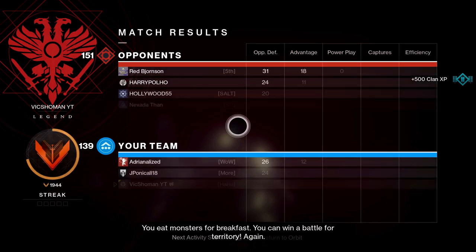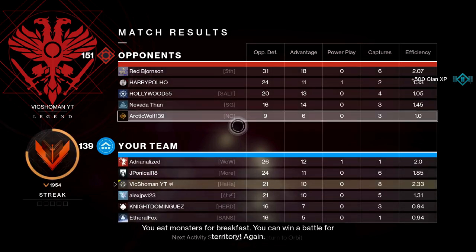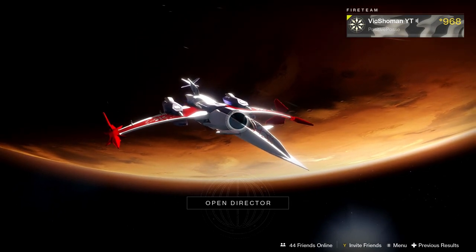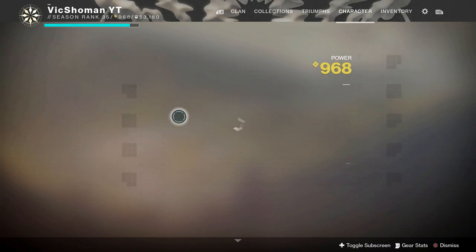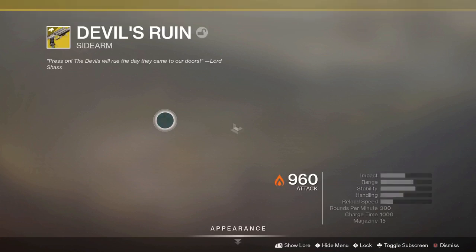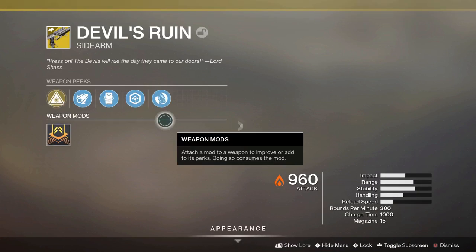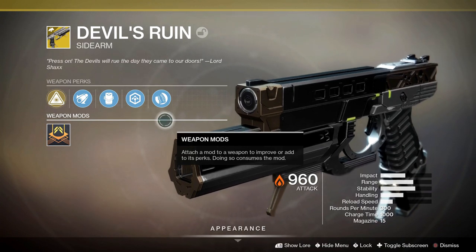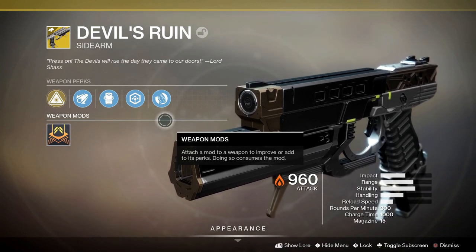There you guys have it — that's the pistol. We got a 2.33 KD, 21 offensive — that's actually not bad. It's a lot of fun. I hope you guys enjoyed that gameplay. When I talk about Bungie making creative exotics, this is a perfect example of that. I would have never thought of making a sidearm shoot like a linear fusion, but also kind of do damage like a fusion rifle. They did a good job balancing it — something like this could have been tricky to balance.